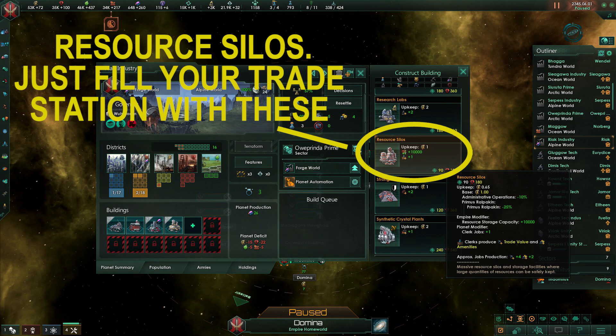Last are resource silo habitats. Place this one on an empty world as well and choose at least one leisure district and the rest whatever you want. Then fill all slots with resource silos. Resource silos increase your maximum resource capacity. Designate it as a leisure station or whatever designation you want — it really doesn't matter.